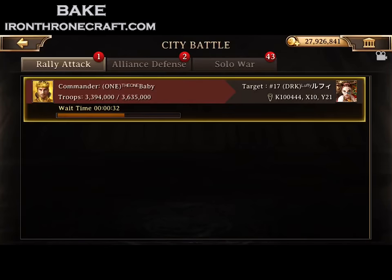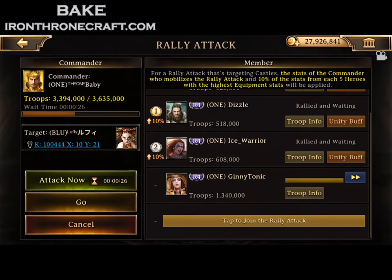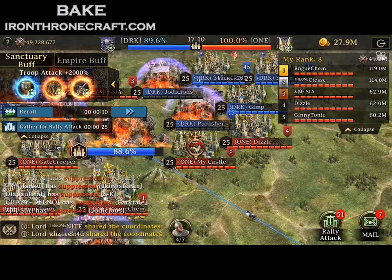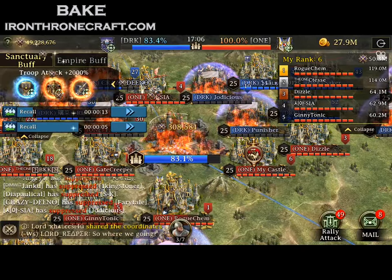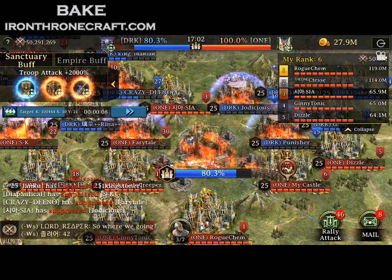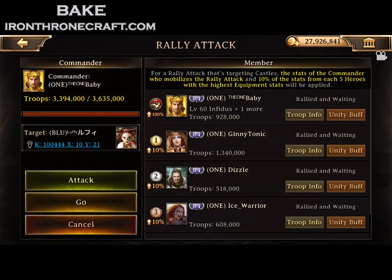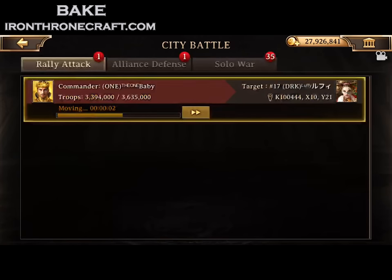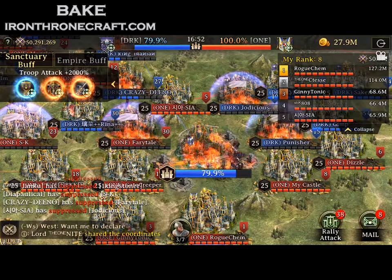Siege hits ACs incredibly hard. If you couple that with the 1,000% boost from Sanctuaries, you can do some serious damage to an AC even if they have it reinforced. So you see up in the top left there, they have one Sanctuary and we have two Sanctuaries. Because of that, I have a 2,000% attack boost, which means my Siege can penetrate on their AC — see, that's a big deal. So you see my rally going off, and because there's Siege, look how hard it hits — 79.9.